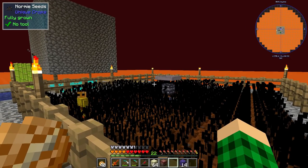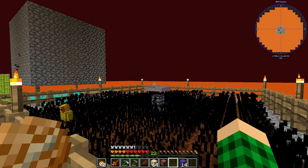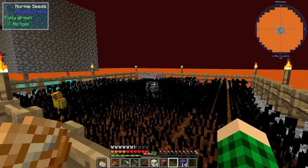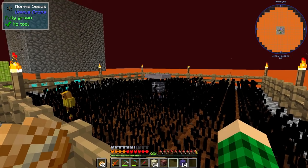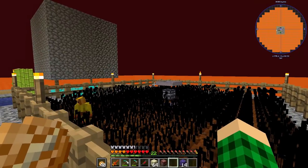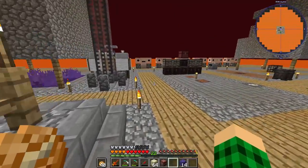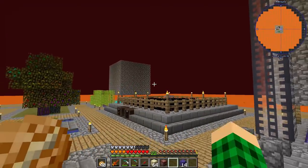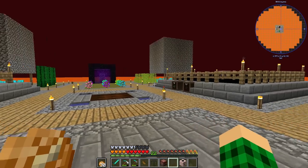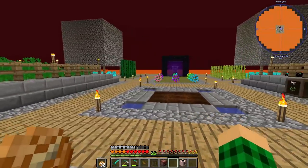We can probably stack farms one on top of another because we can hold the water back with open fence gates and the water will drop down into the hopper in the middle. Actually no, it'll drop on the tray. We could put farms on the side — this is gonna be a lot of work. I'll rework the farms between episodes if I have time, otherwise we'll do it next episode because I want to do some other things today.